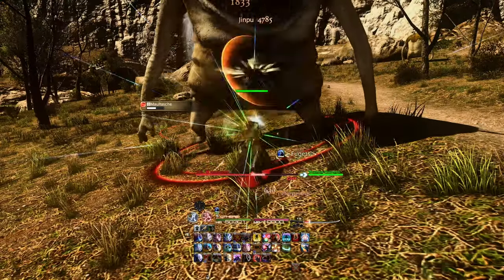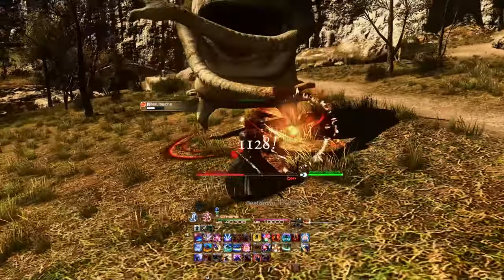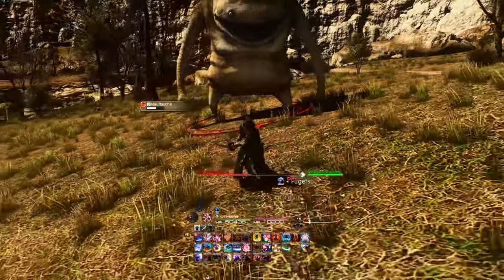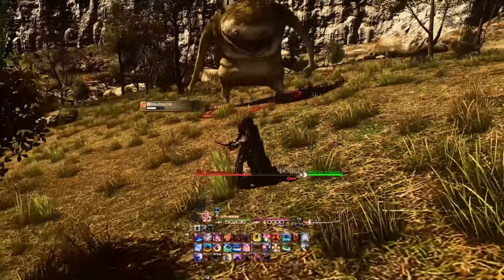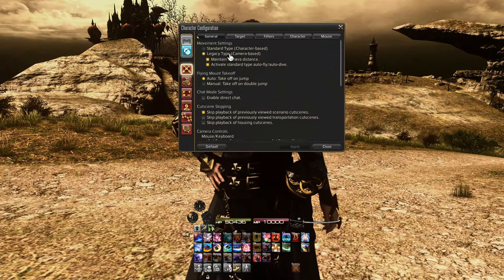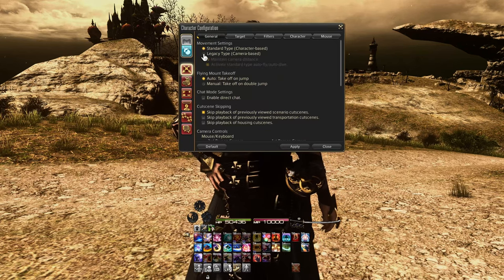Have you ever tried to move backwards, only to literally walk backwards? You're probably using standard movement. There's a second type of movement called Legacy Movement. Legacy Movement uses the camera more for movement and can be far easier for some to use. You can find this setting in the character configuration in the Control section under the General tab. Try it out and see how it goes for you.